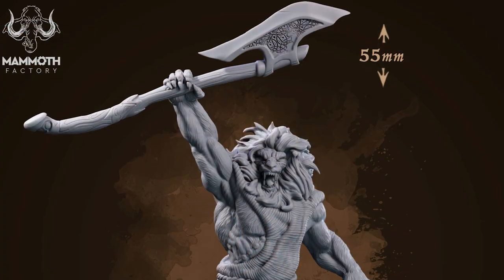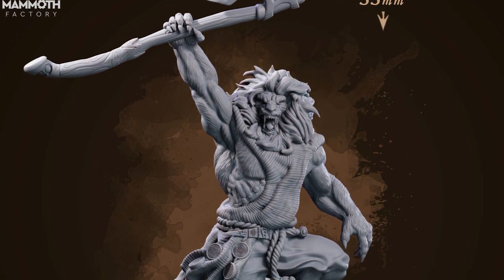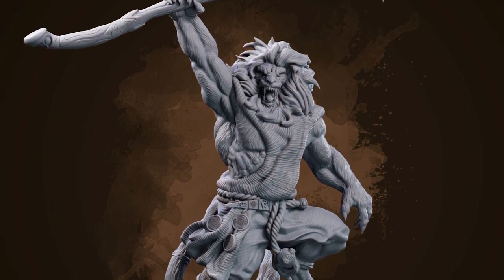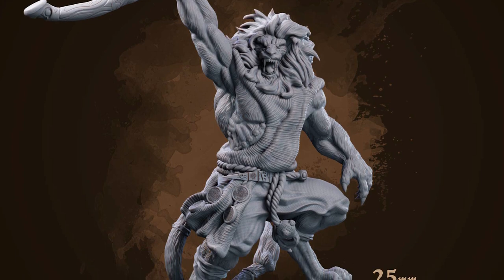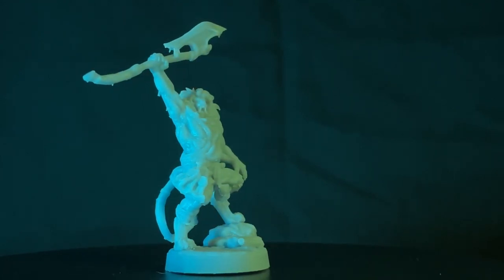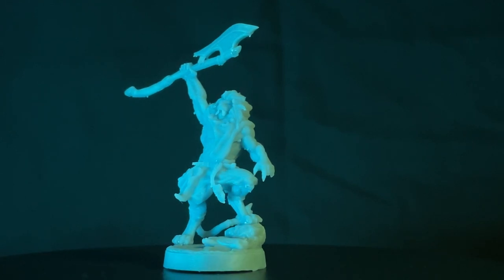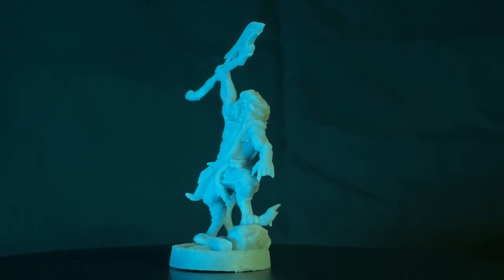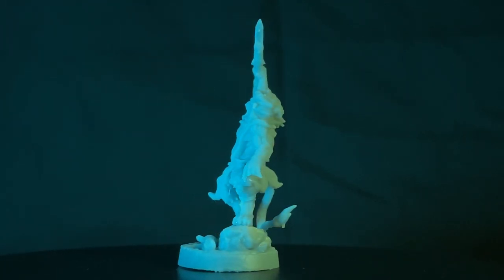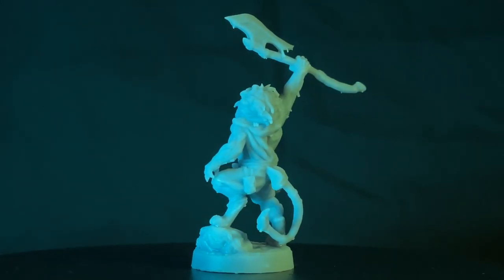The next one I printed is Leoren Warblade 4. Leoren is the race, Warblade is like a soldier — he's the fourth in this series of miniatures, and he looks like a bad dude. He is ready to throw down. He's got that axe hefted over his head in a very much Thundercats moment — that's really what it reminds me of. There are some nice little details, good musculature. It's really beautifully done and a lot of fun to look at.